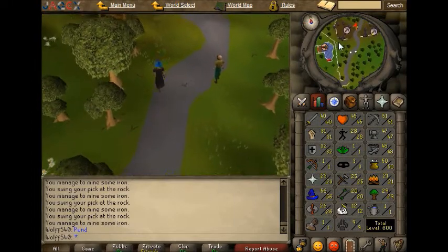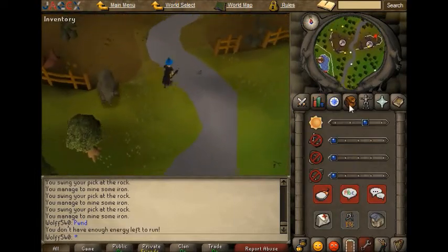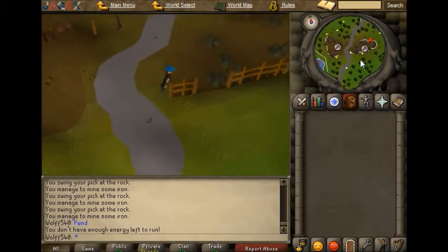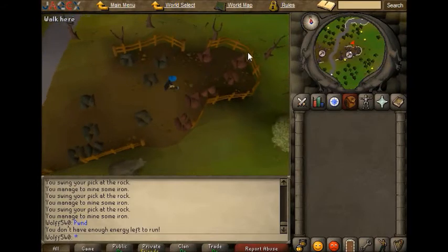Here is a mining spot in an area where you want to go. There's a bot — I can't run. And here is where you can mine all the beautiful iron.